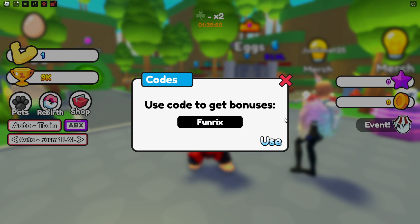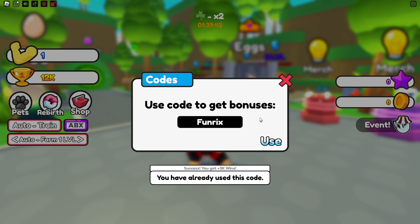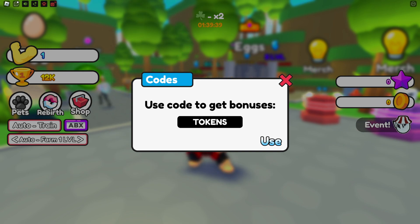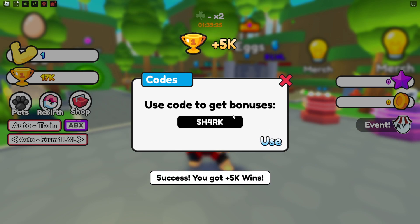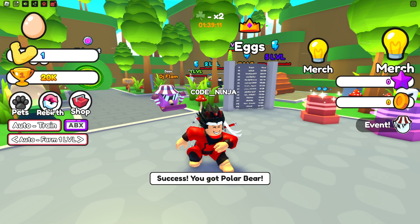Redeem code auras, and the next code is furnix — furnix for 3k wins. Redeem code furnix! Next code is a tokens code right over here. After that, redeem code shark for 5k wins and a food court. Claim this code for 3k wins. We also got a release code for a polar bear pack.